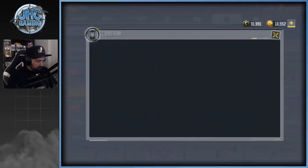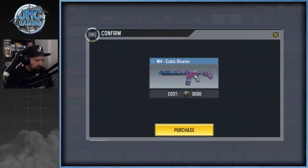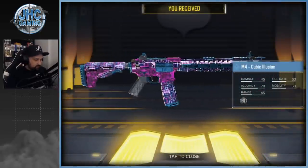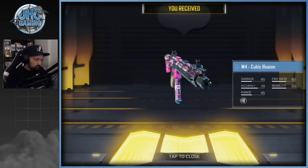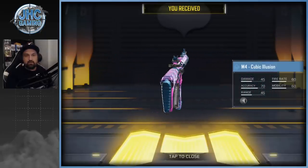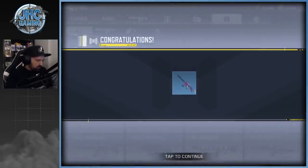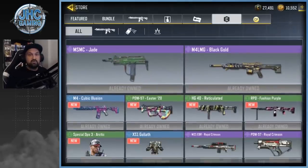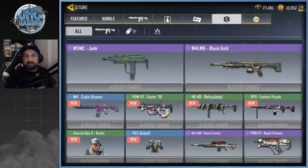It's gonna cost about 6,000 credits to buy everything, which isn't bad — I still have around 30,000. The last one is the rare M4 Cubic Illusion, which is a nice skin honestly. I use it on some weapons — the DLQ, the PDW, and the AK117 in battle royale. It's a pretty cool skin when you aim down sights. But that's pretty much it — if you missed the other stuff, you'll have to do a bit more shopping. Not a great update overall.